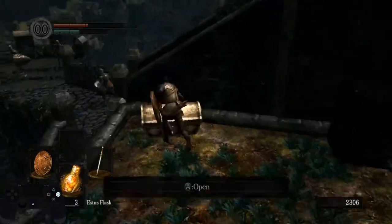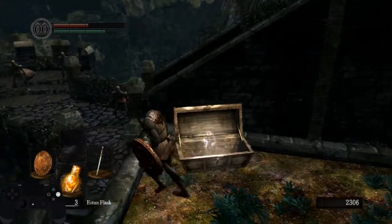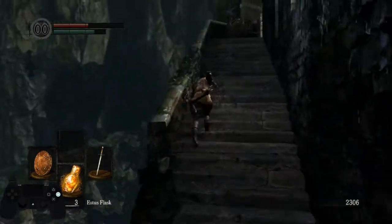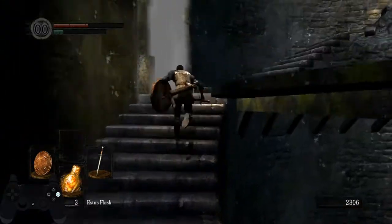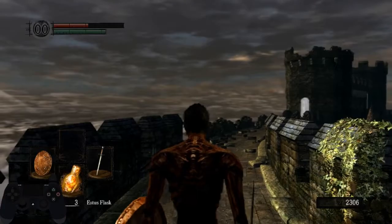Pick up the gold pine resin and jump over the side of the stairs. You can avoid the barrel here by jumping. After that's done you want to unequip the armor and unneeded items, which is going to be the chest piece, the gloves, the bombs, and the orange soapstone.